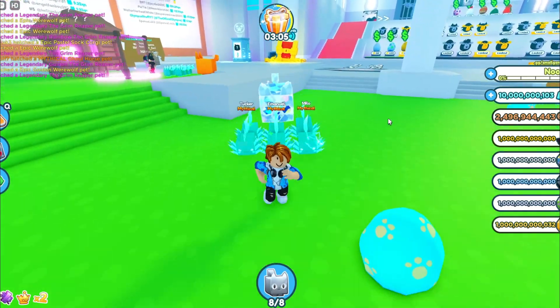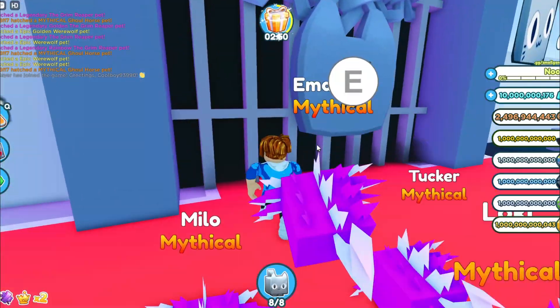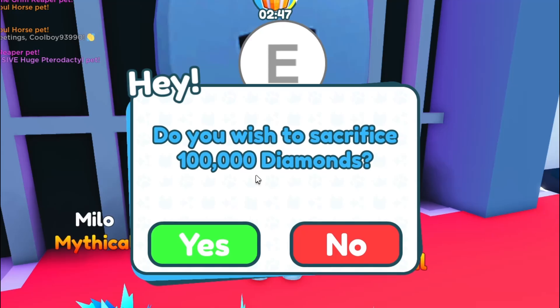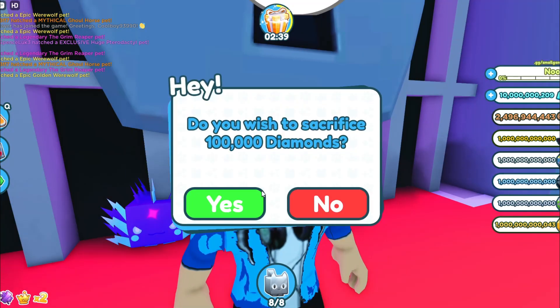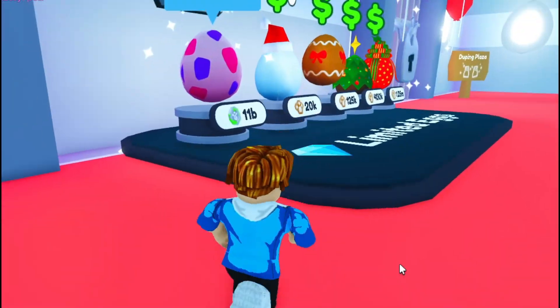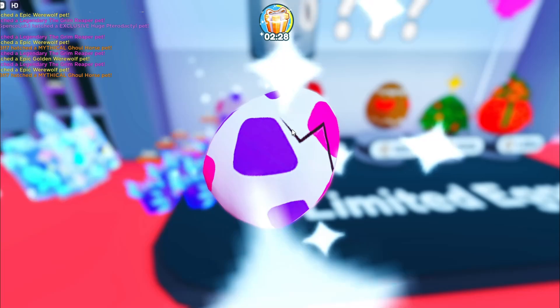We're not done yet because the update has just started. For the new update of Pet Simulator Z, they added a new secret place where you have to sacrifice 100,000 diamonds. But we don't have the cave area — even though I'm trying to pay some gems, I can't get to this secret area. So this means one thing: hatch some more eggs. You want to get the limited eggs — billion fantasy coins, but it's worth it if we get something like a Pog Dog.